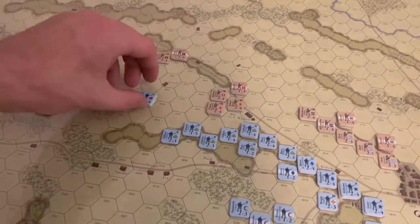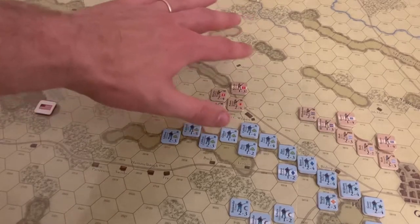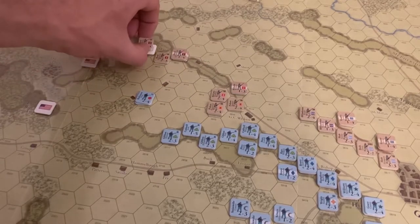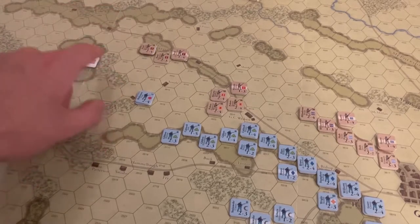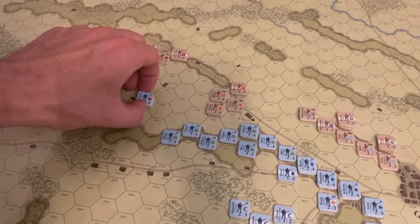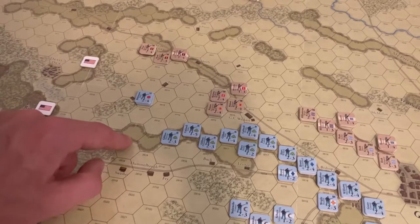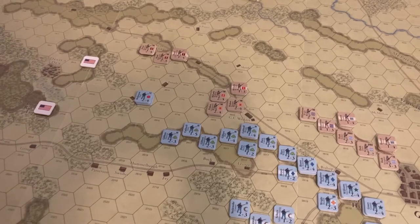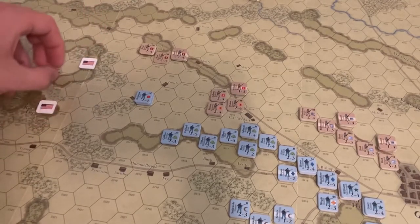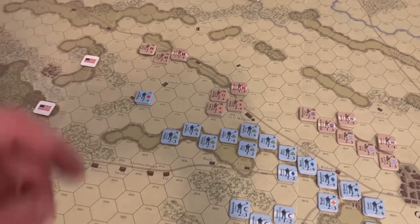The First Corps was able to extricate itself and fall back over to the Weikert Farm. Hood, already to the south when their chit was pulled, moved and seized the Peach Orchard, depriving another objective. Considering that the First Corps escaped destruction, it might be worth swinging Hood further down and then more eastward. It may be worth swinging Hood's division through the Wheat Field and toward Little Round Top, though it depends on how much time is left.